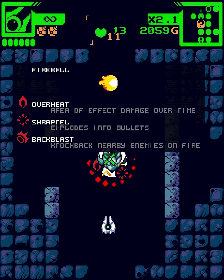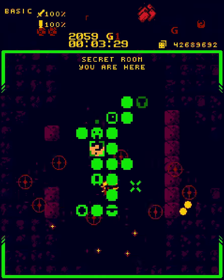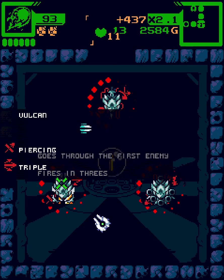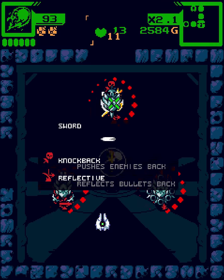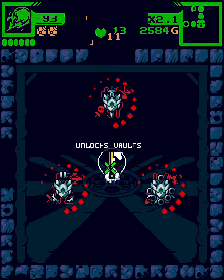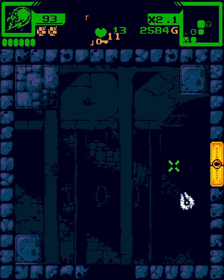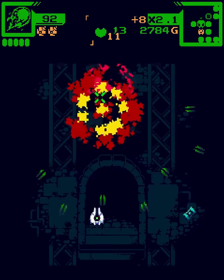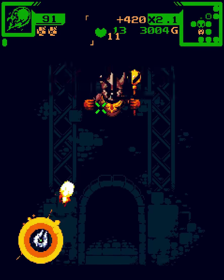We did get overheat shrapnel backblast which seems like it could be pretty good. And now theoretically we will get the vault key. Vulcan piercing triple, sword knockback reflective — it's not giant otherwise I wouldn't take it — and revolver ricochet shotgun. So we're gonna take the vault key and go to the vault door. Let's fight the boss first actually. We've got a nice fireball; I want to use this against the Guardian here.